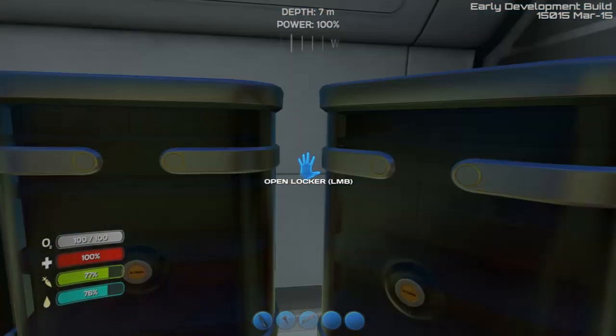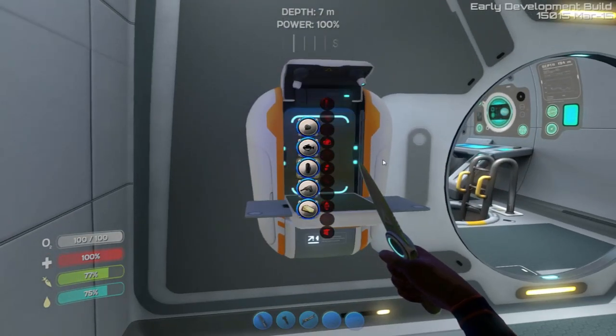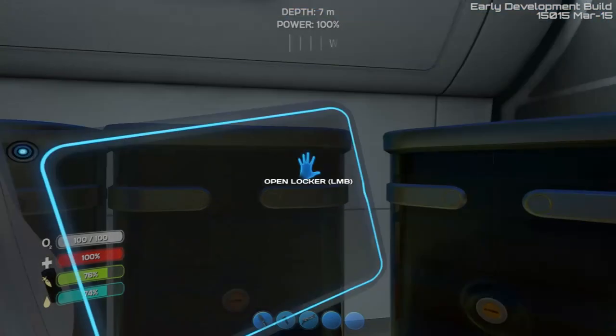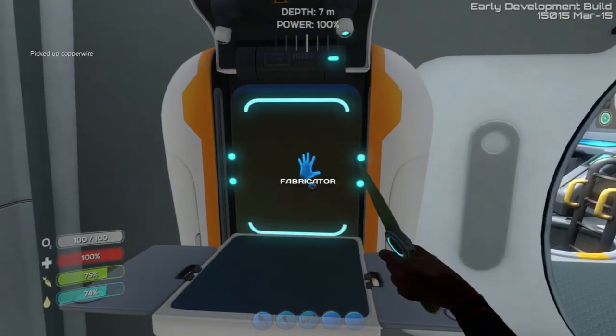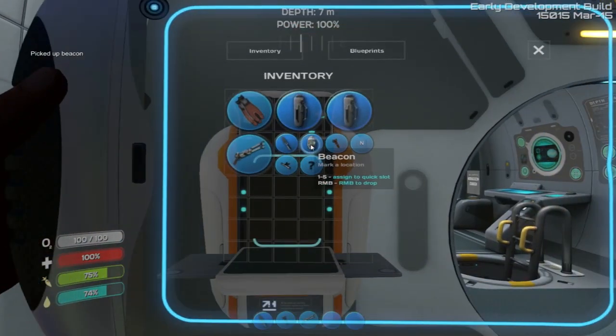I have another project I want to work on, and that's — if we're ever going to take the sea view back out — we need to mark this. I forgot all about the beacon thing. So I want to make a beacon, which is two copper and a titanium, which we've got. I'm sure they made it easy so you could mark different places. Okay, so we've got a beacon. It marks the location.